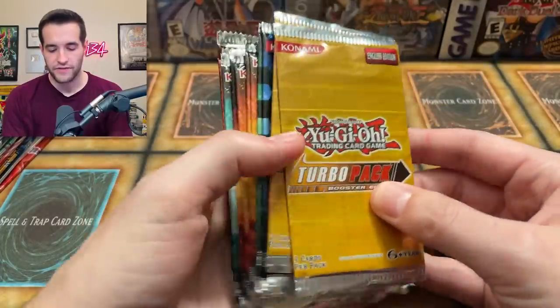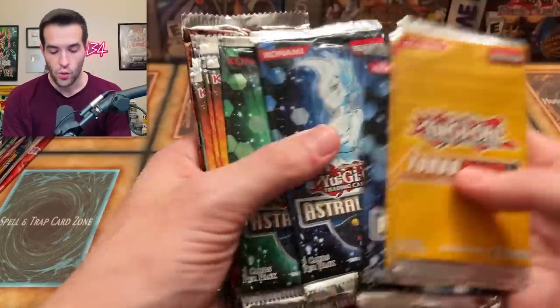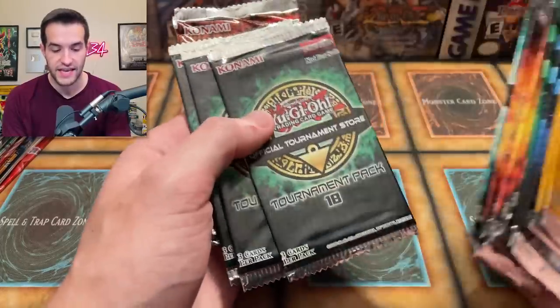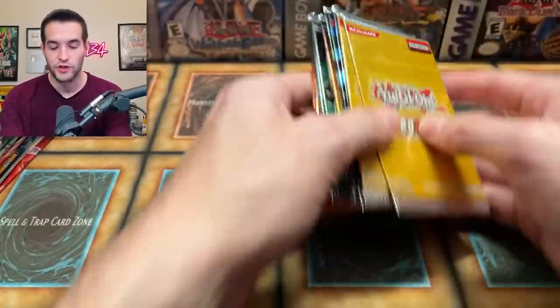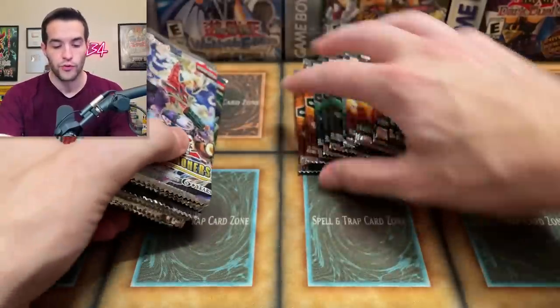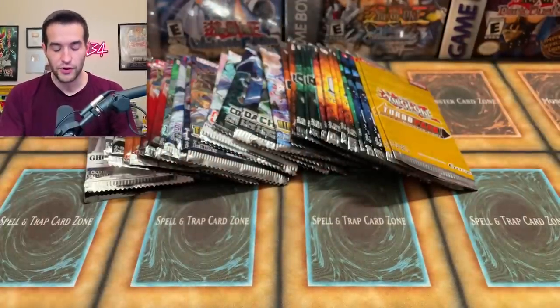So here are the tournament packs we have today: we have Turbo Pack 8, Astral Pack 1 and 2, some OTS 11, OTS 16, 18, and 19 for the tournament packs — those are all pretty cool. Then we have a bunch of random packs we're not going to go through these individually but we will open them individually so you will see.